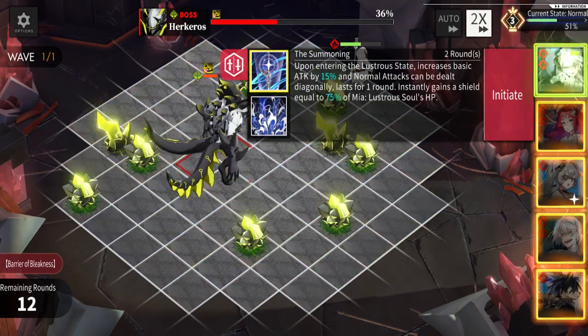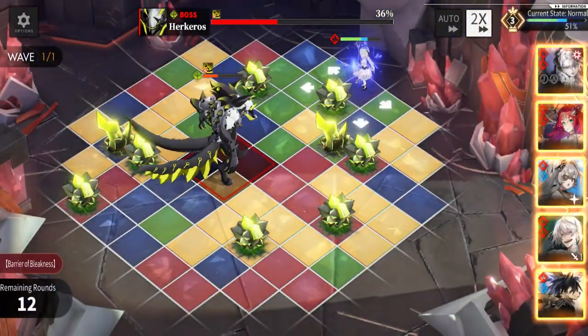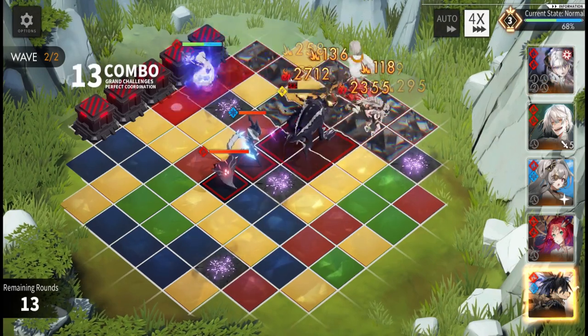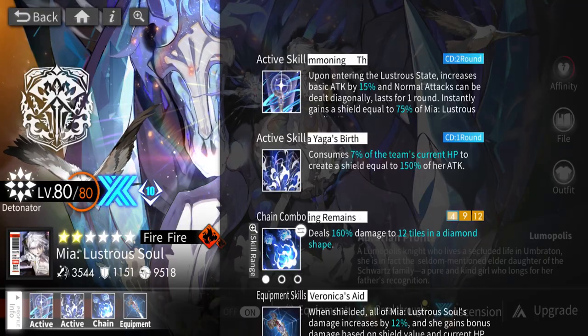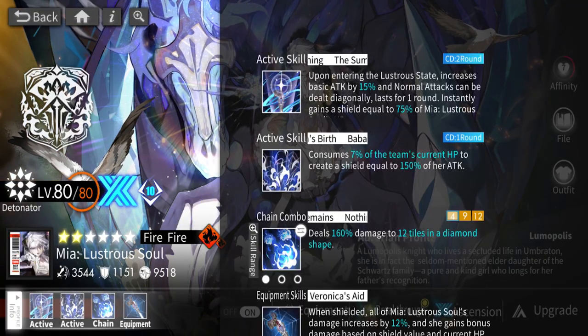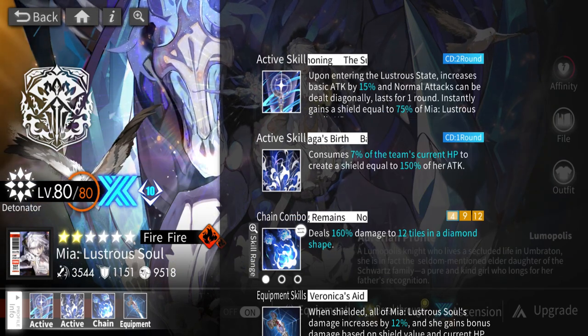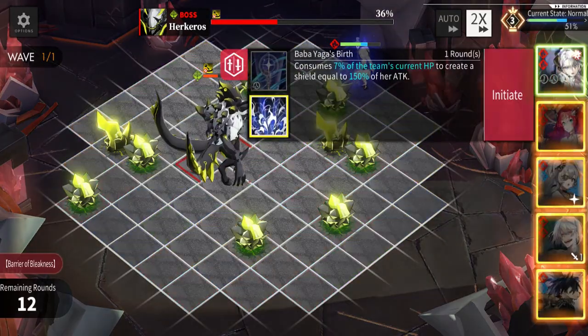Main active skill: upon entering the Illustrious State, increases basic attack by 15 percent, tech can now be dealt diagonally, and instantly gains a shield equal to 75 percent of Mia's health. That's really good because attack buffs are always great. If you know anything, the other two characters — Aurea and Azure — who also have attack buffs do some pretty disgusting things, so that alone is really good.